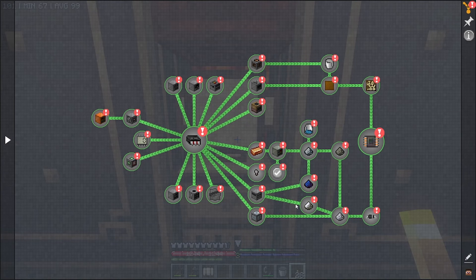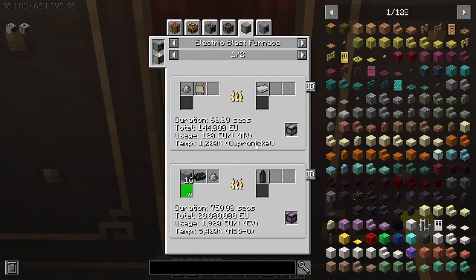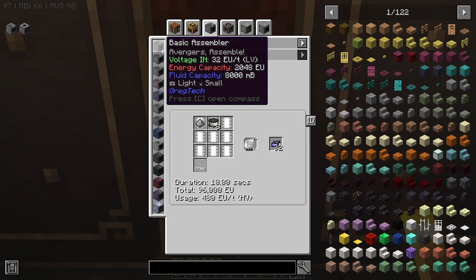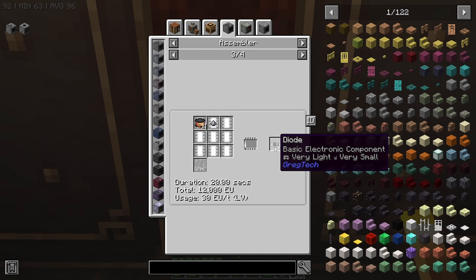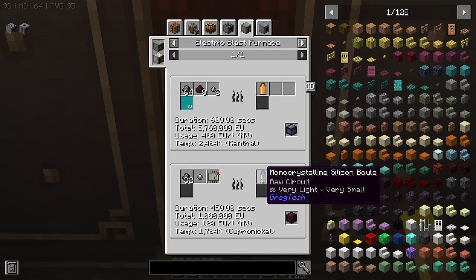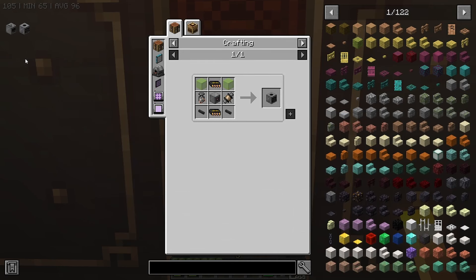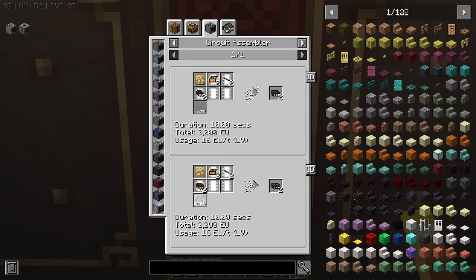I feel like I'm skipping some steps. Why do I need the gallium arsenide? I always forget. Electric blast furnace? No - assembler. Because if we do this, it's the small piles - you need that for the diodes. So we still need them for the diodes, and we need it for the silicon balls as well.